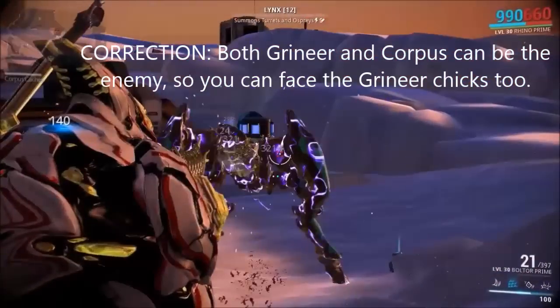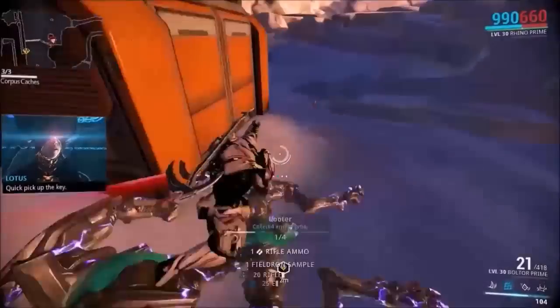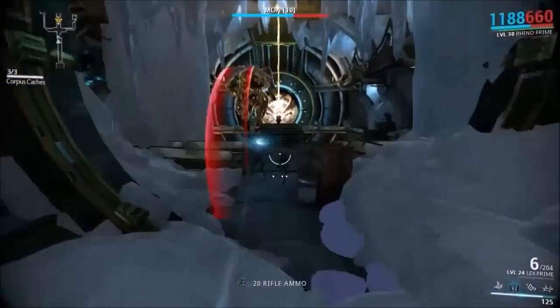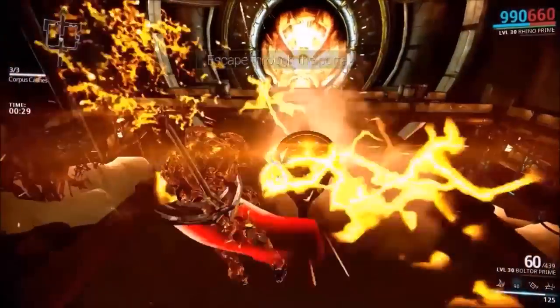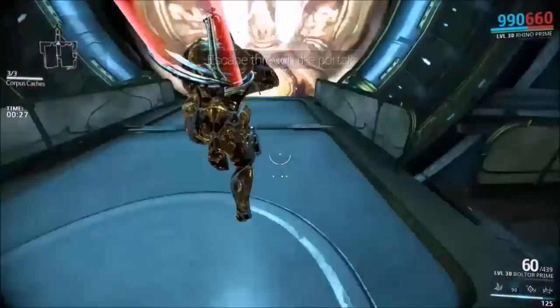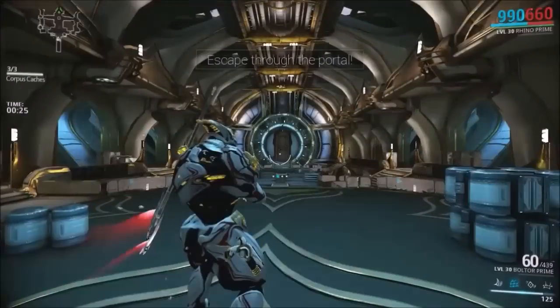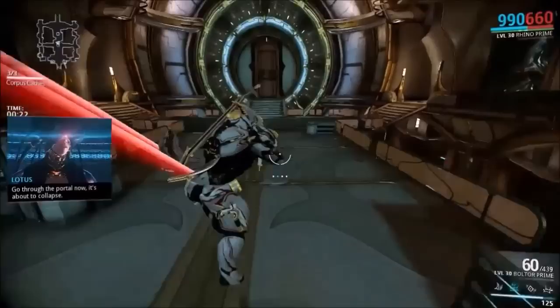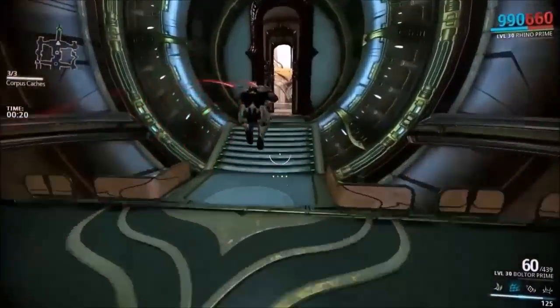Once you kill these bosses, they drop a key to the ground. You take that key, which you carry like a data mass — meaning you can only use your secondary and melee weapon. You carry the key back to the portal where you use it on a torsion beam device, that laser-powered contraption, and you blow it up so the Grineer and Corpus can't use it. After you blow it up, you make your way back through the portal to the Orokin Derelict or Void tileset, depending on what mission you're doing.